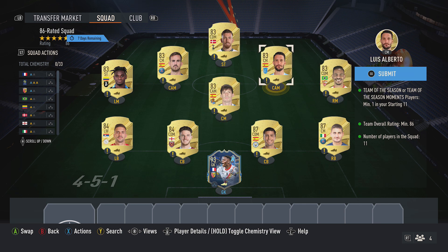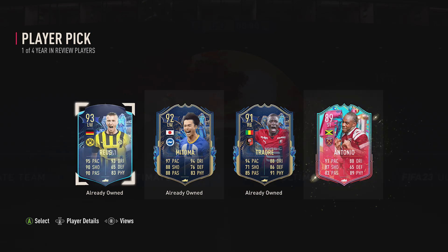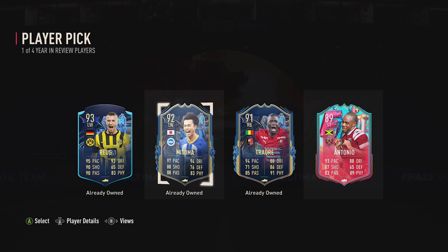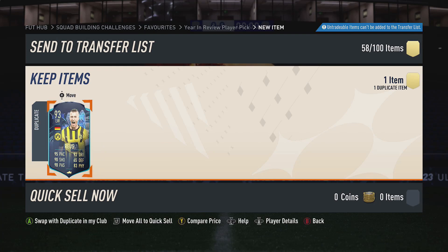I'm going to jump into the player pick right now. Jumping into this player pick — come on EA, show me something decent. Pretty obvious who I've got to take since I already own all of these cards. Antonio — do I take him, or do I take a duplicate for fodder? I think I'm going to take Royce actually. I'm going to take Royce, but for you guys, I hope you get something decent from it.